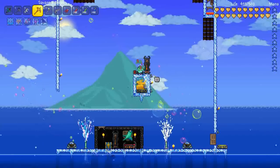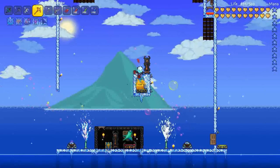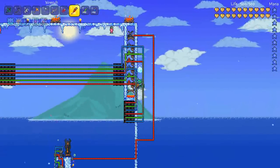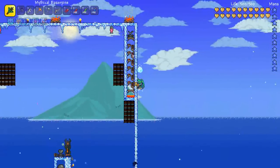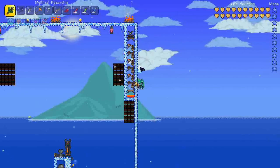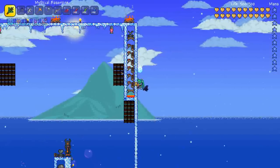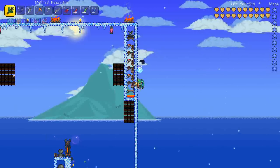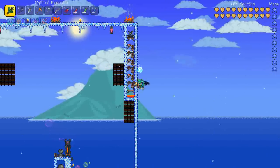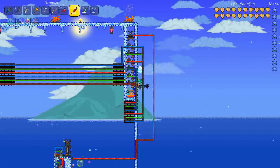Next thing we need to do is start our trap. I've got the bat statue hooked up to timers. Basically when you turn this on, the bat flies down, hits the switches which turns on each one-second timer, and that in turn turns on the actuated spears which will attack about 0.3 of a second after the other ones. So that gives you a lot of damage against Duke Fishron while it's flying around. The spears are spaced out because these are the two main areas he flies around while he's fighting you.